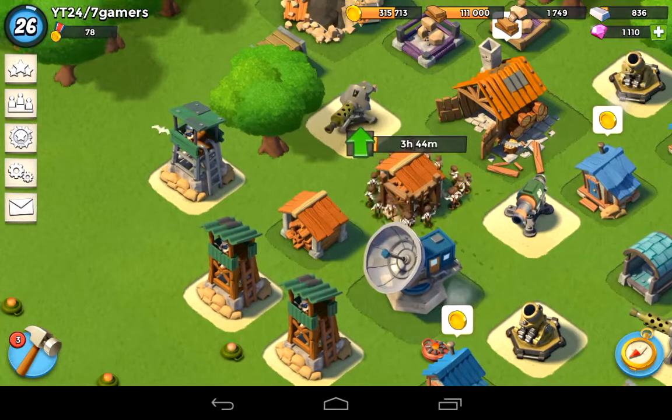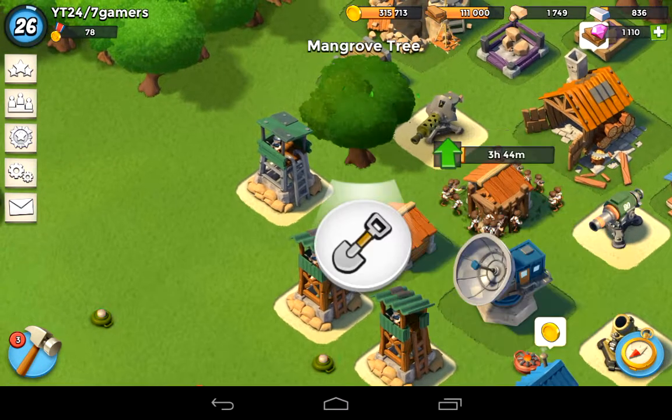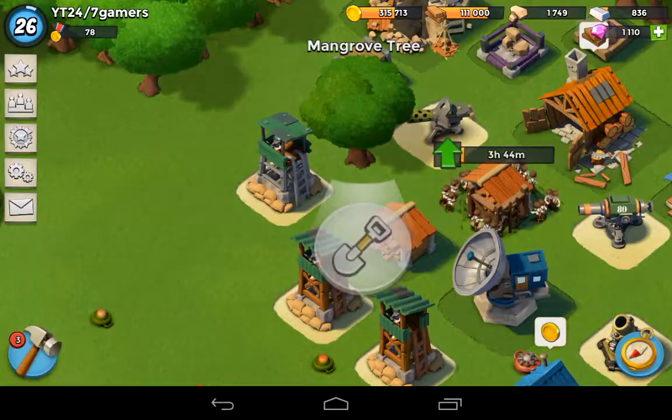Anyway guys, this is the Floridian here on Boom Beach, taking the wood storage up to level 6. If you guys like the videos, be sure to hit that like button, as always have fun, and subscribe.